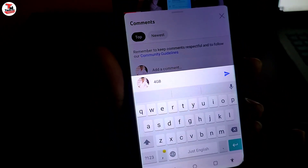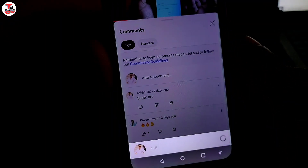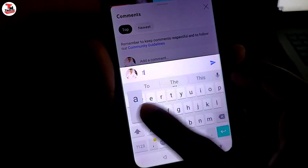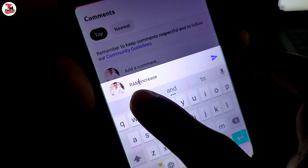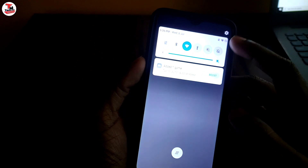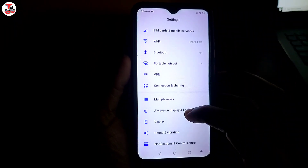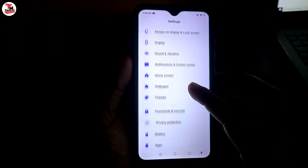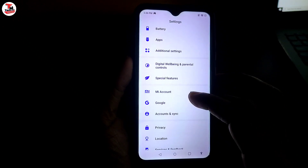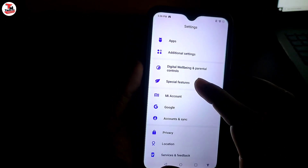If you have 5GB RAM, please comment. If you have 4GB RAM, please comment. If you have 8GB or 3GB, please share the video and add a comment. Let's add a comment in the next section. Please share the video — click the description box and click the bell notification button.